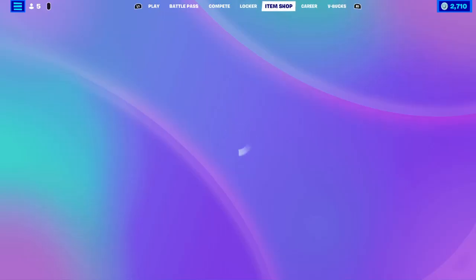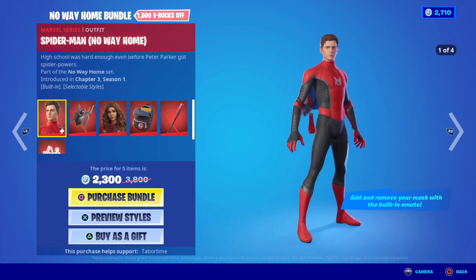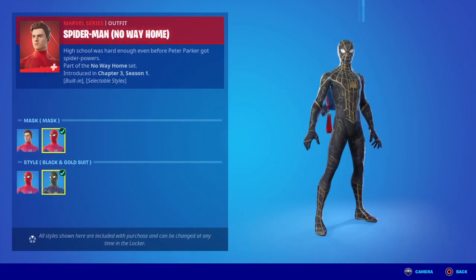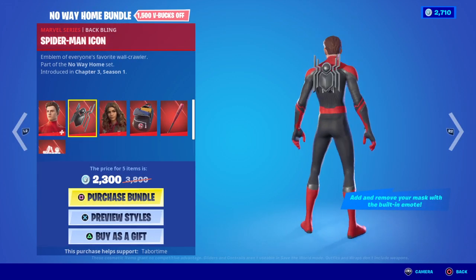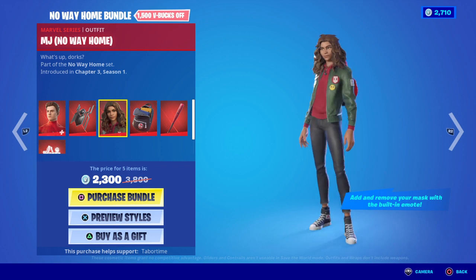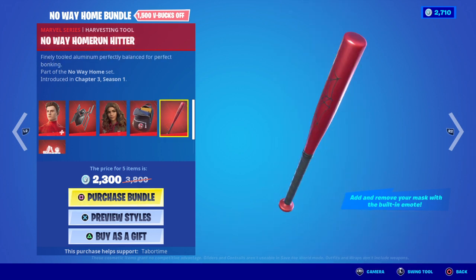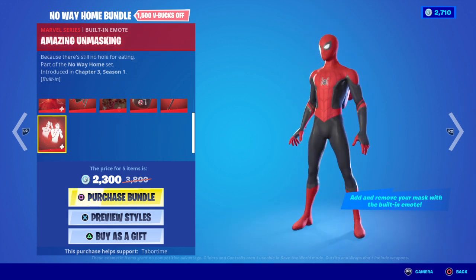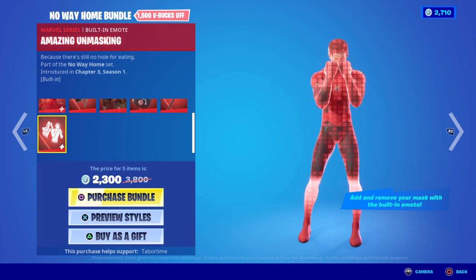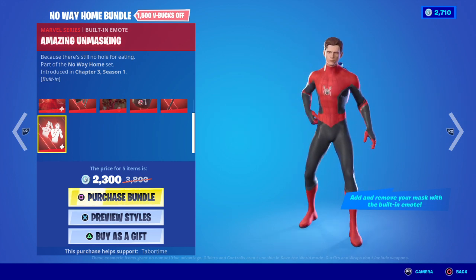Okay, we have the No Way Home bundle. And then they have the Spider-Man icon, MJ No Way Home — clean skin — MJ's book bag, No Way Home Run Hitter, and the amazing unmasking. Pretty cool. I'm thinking about getting this, not 100%, but I might.